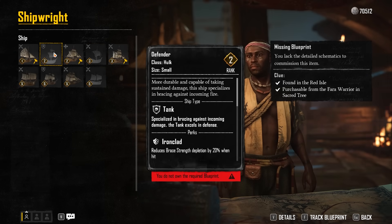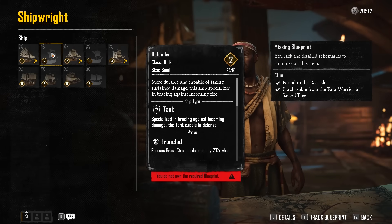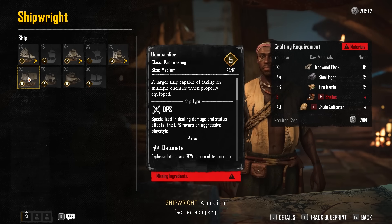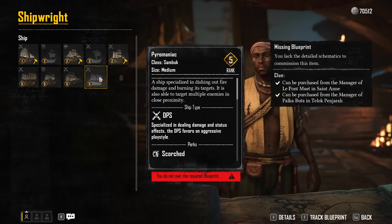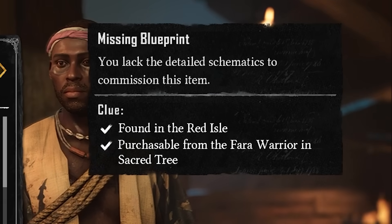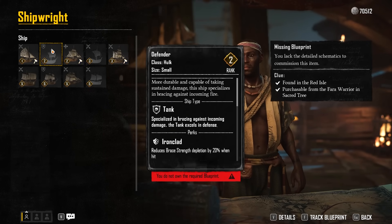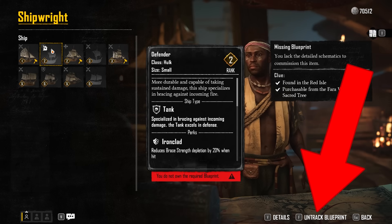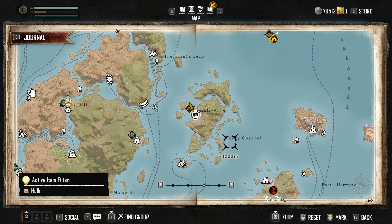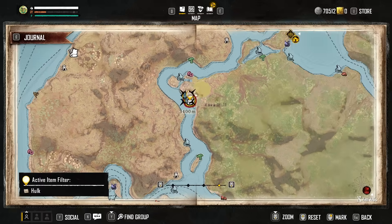Most ships will be grayed out because you need the blueprint before you can craft them, as well as the required infamy rank. For example, the Bombardier can be unlocked at Brigand infamy. For grayed-out ships, the right-hand side gives a clue of where to find the blueprint. You can also press the track blueprint option and it will be marked on your map with a yellow blueprint icon — so you can sail directly to that location.